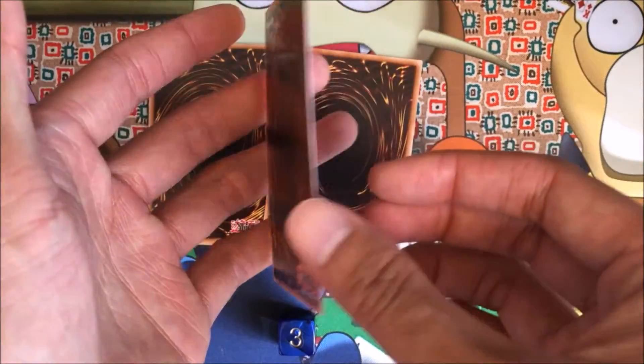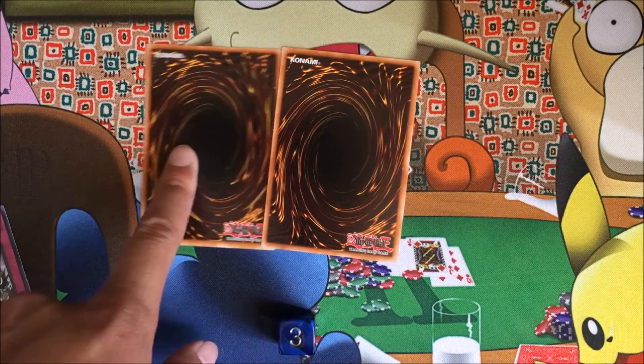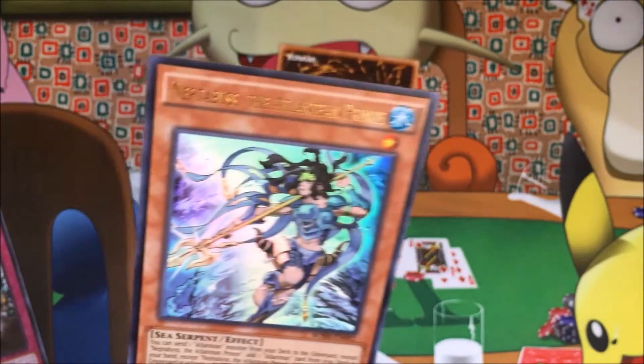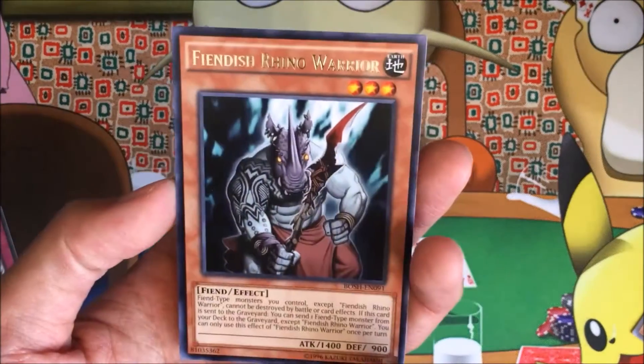Oh my god, so anticlimactic — the Dynamis Rush goes in the giveaway pile. One of these is a foil and one's a rare. I get to keep this card — oh, Ultra Rare! Neptibius, Atlantean Prince! Damn! And the rare is Fiendish Rhino Warrior. That's crazy.